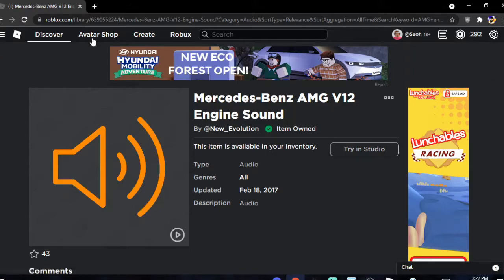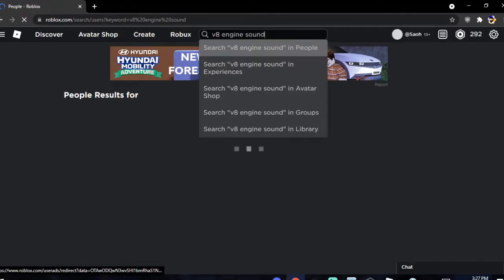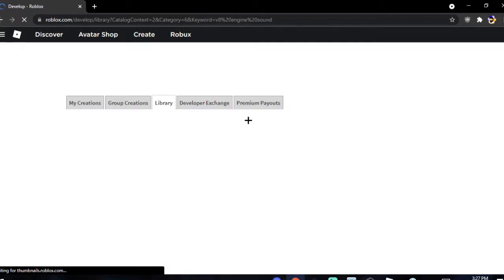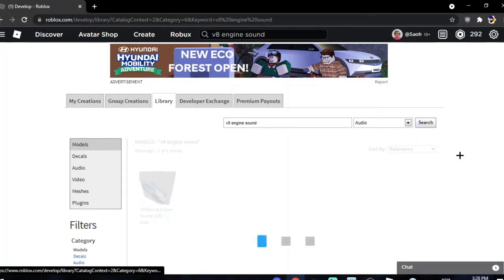Go on the Roblox website and choose any sound — we'll do a V8 engine sound. When you're doing this, make sure you go to Library, not People — that was my mistake. Go to Library and from there you're going to go over to Models and switch it over to Audio, then hit search.